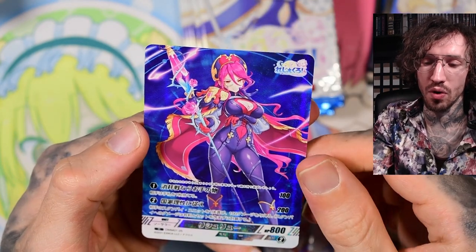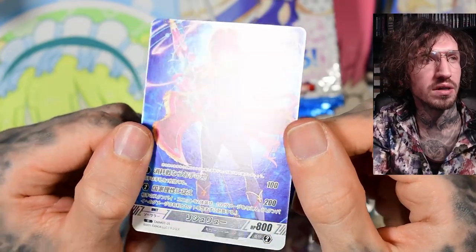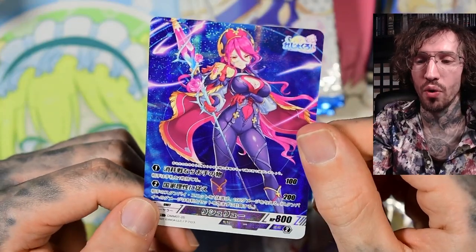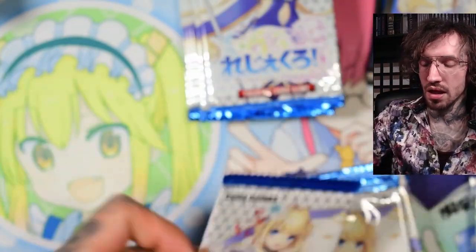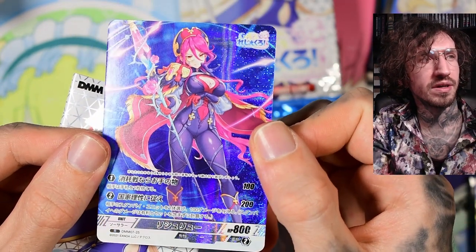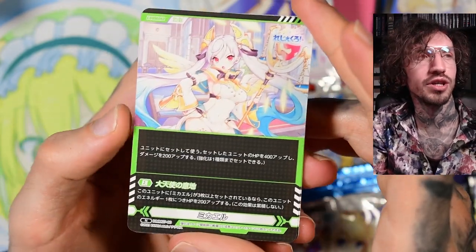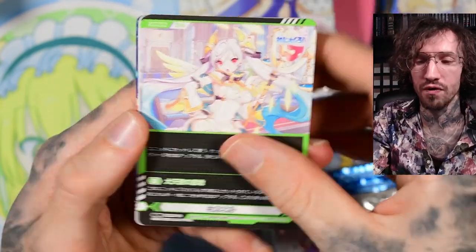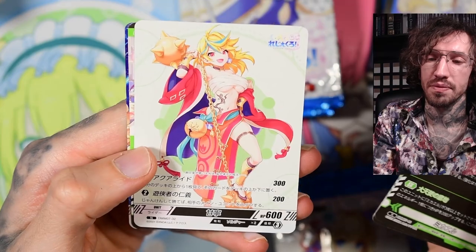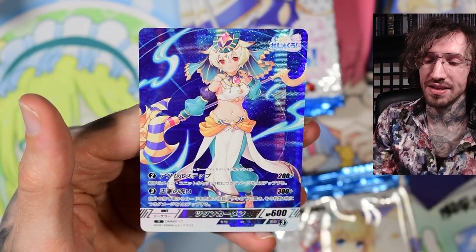Most booster packs have a foil card. This is just a normal rare parallel foiling, but I really like that the foiling pattern is just in the background - it's not on the character itself, so the character is still very visible. Not like in some other TCGs where the foiling goes over the character and it's more annoying.